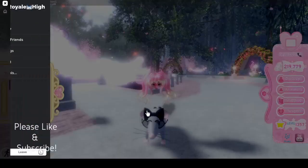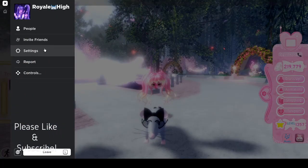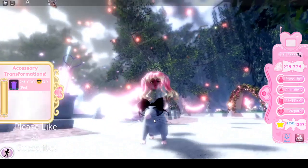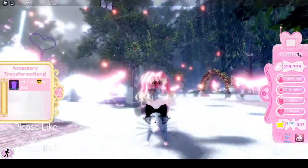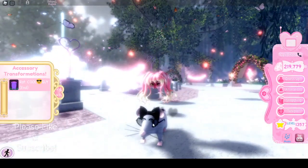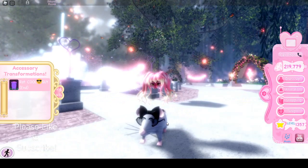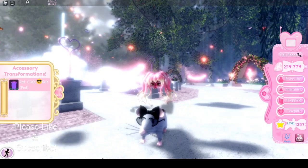If you couldn't tell, there are actually heart particles coming off the rat. My game settings are pretty low, but you can still see the heart particles — it's super super cute. I hope you guys enjoyed this, and if you did, make sure to like the video, subscribe, and turn on notifications if you haven't already. I'll see you guys next time, goodbye!